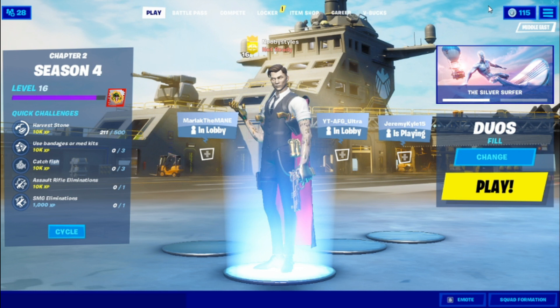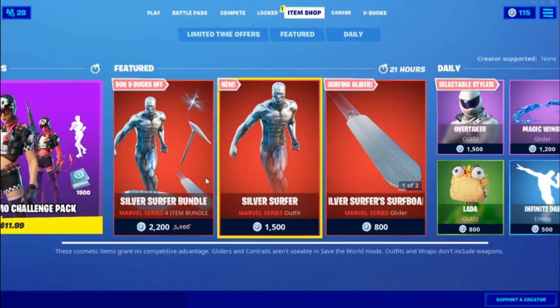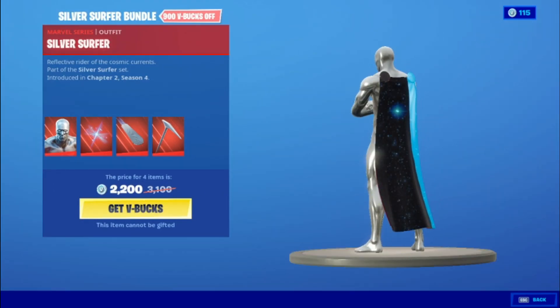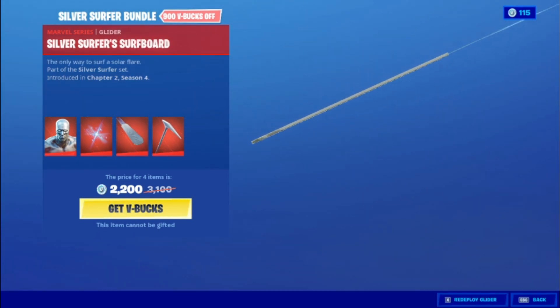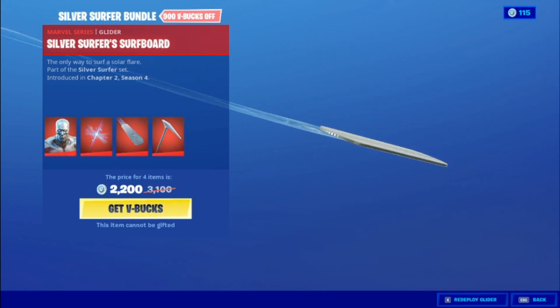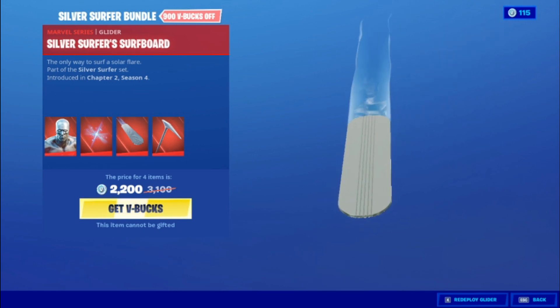In today's video I'm going to show you how to get the Silver Surfer bundle for absolutely free in Fortnite. Yes guys, Silver Surfer is in Fortnite. Let me just show you the skin - let's go to the item shop. This is Silver Surfer. If you guys don't know who Silver Surfer is, he's like a cosmic god or something. He was in Fantastic Four.